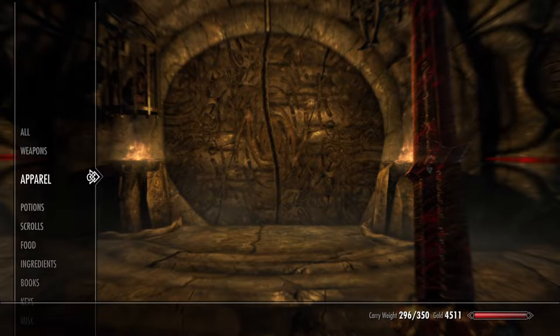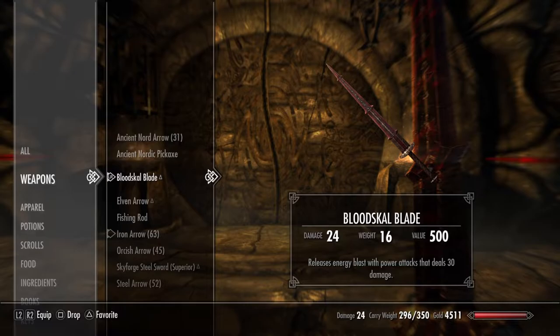On his body, on his bones. So make sure you go to weapons and you select the blood scale blade. And then I'm going to show you how to open the door.